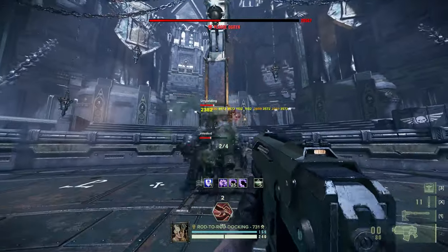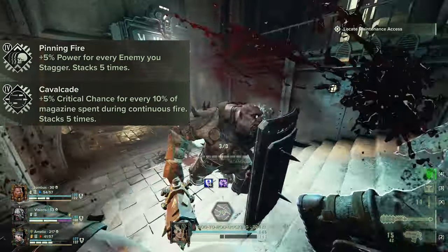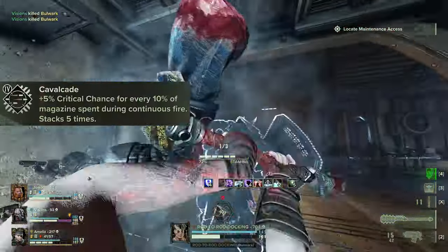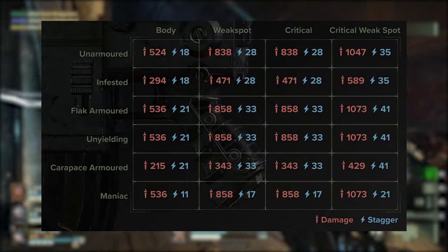Before going into the talent tree, let's talk about the gun. For this build, you're going to want to build it with Pinning Fire and Cavalcade. Pinning Fire is a no-brainer power increase, and Cavalcade is the best option for full auto damage for this build. Bolter crits and headshots are devastating — crit chance is well worth investing into.